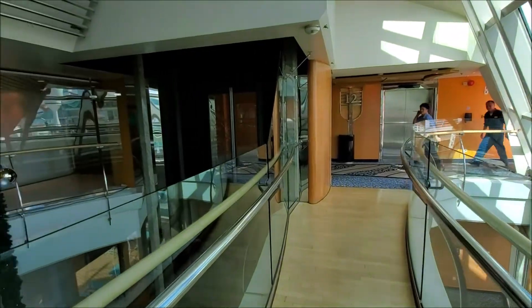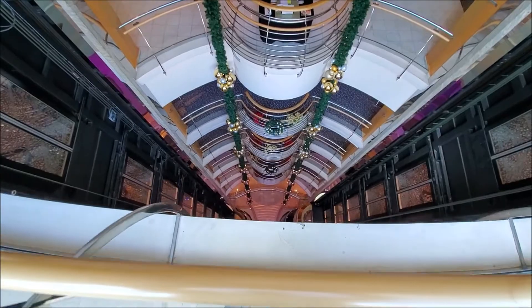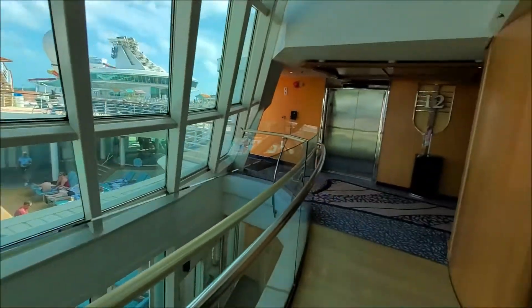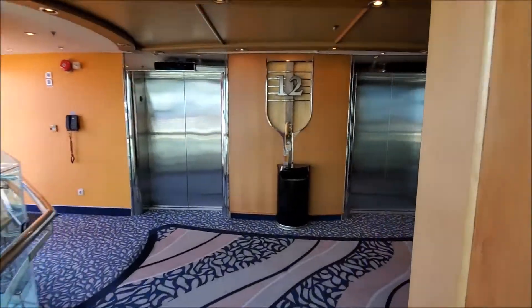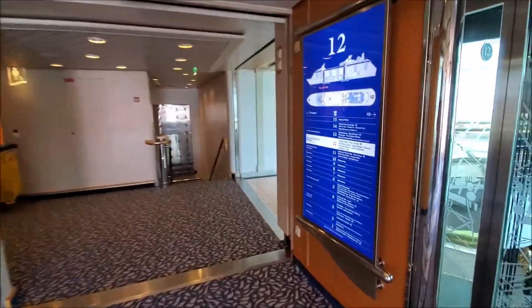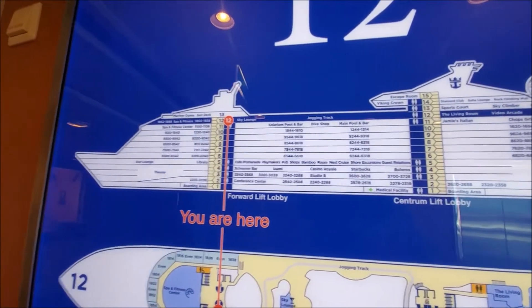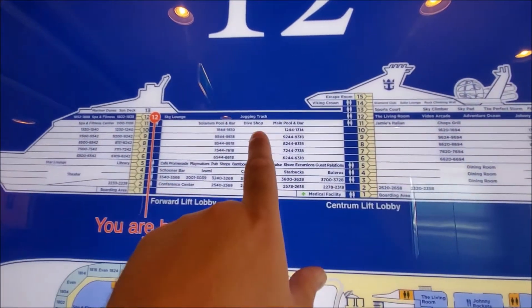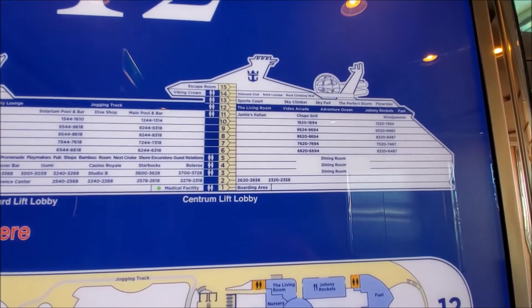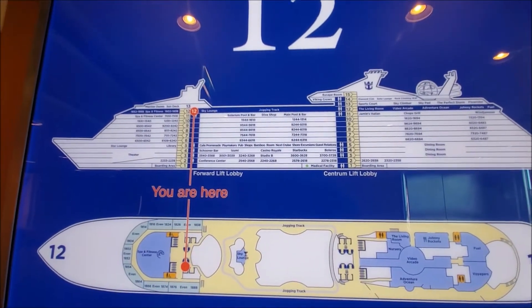Still on deck 12 now — there's this little bridge and the solarium is back over here. The ship is very confusing; stuff is scattered all over and it's not easy to get to everything. Looking at a map now: the spa, the solarium pool, the dive shop must be on the other side, the main pool, Jamie's, Chops, and Windjammer are all coming up. Let's get started.